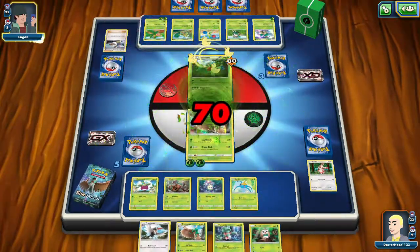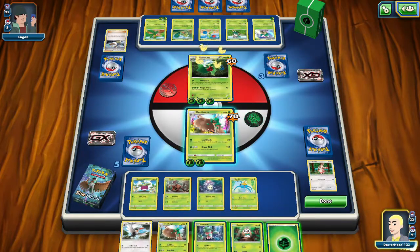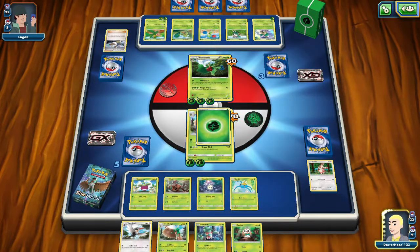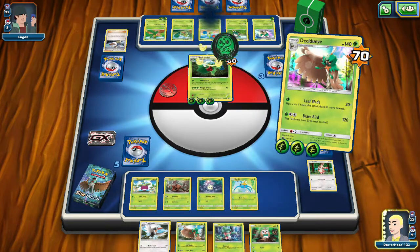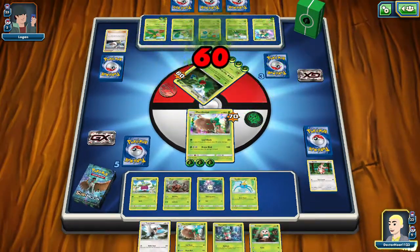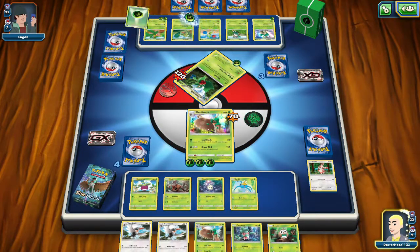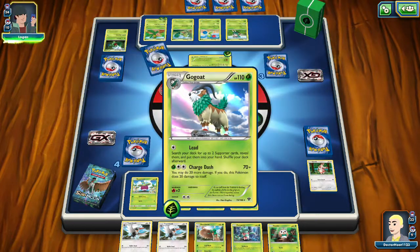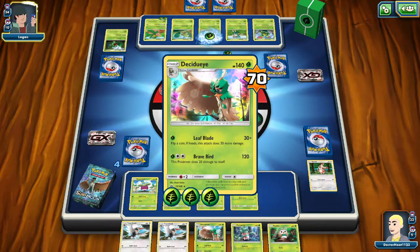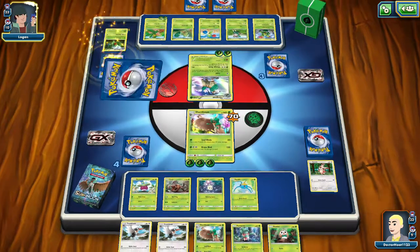And we get Mega Drained, which is not good! Are you just not confused? I'm confused about your confusion! But there we go — I'm taking him out! Get another prize card, it's another Trumbeak! We don't need you! A hundred and ten! I can do a hundred and twenty! But should I?